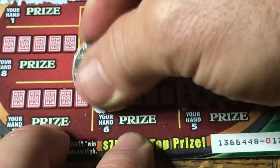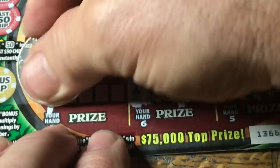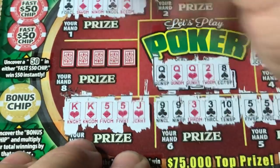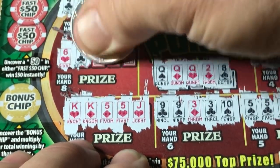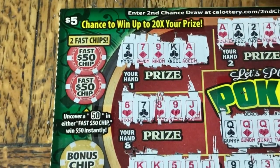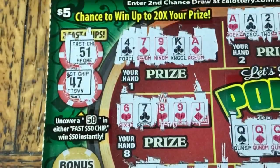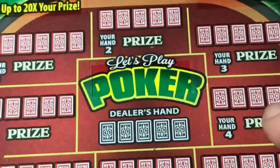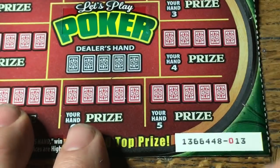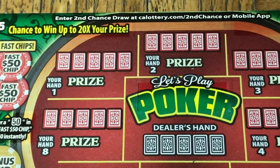Keep on going — nine, nine, three, three — nope. And hand seven: king, king, five, five — no. And the last hand: six, seven, eight, nine — nothing. Fast fifty-dollar chips: five-zero, five-one — no good. Wow — tough poker. So just because of the odds, I think we should get something on this ticket. This one is ticket number 13, the sixth ticket in our batch.